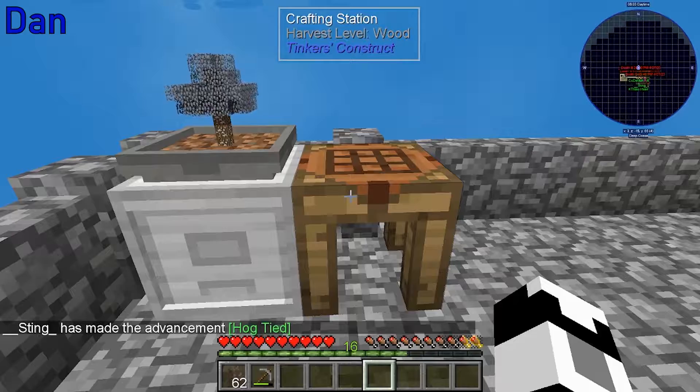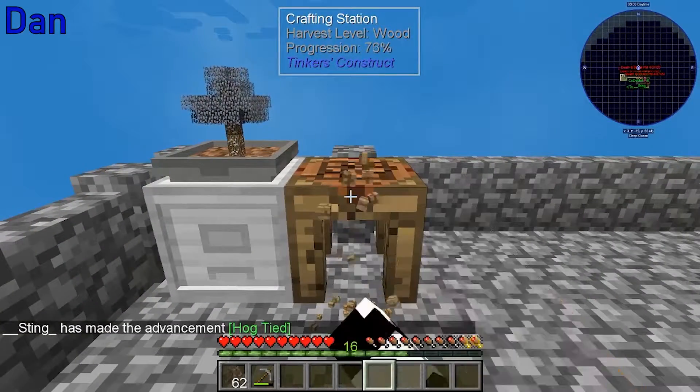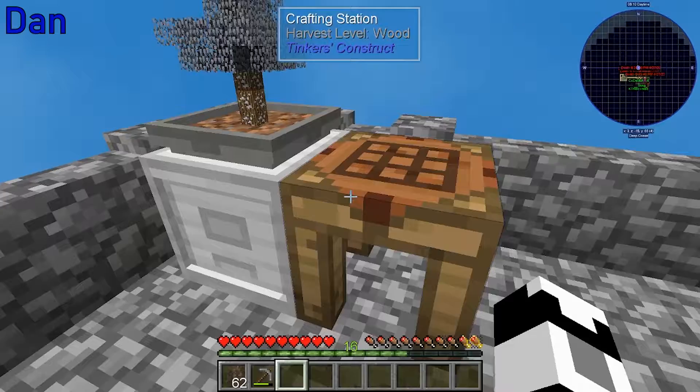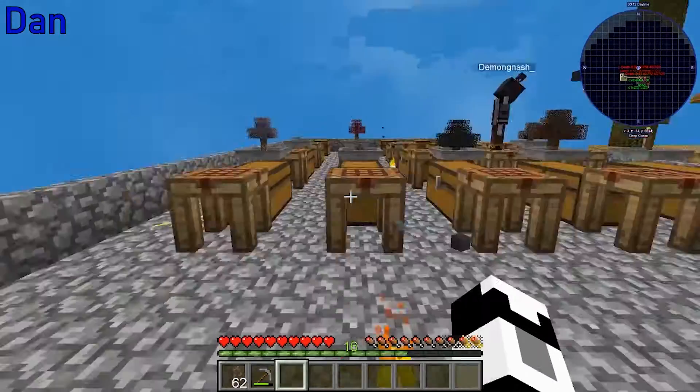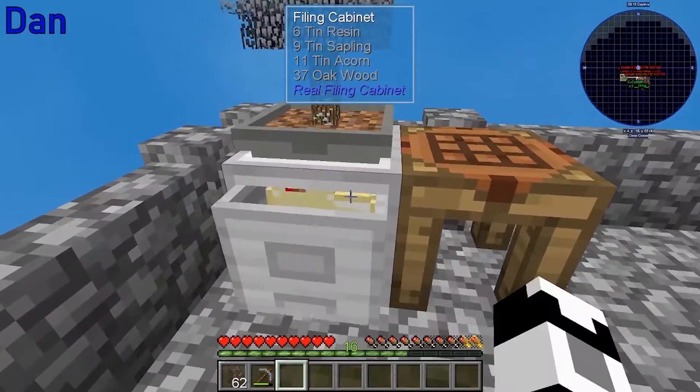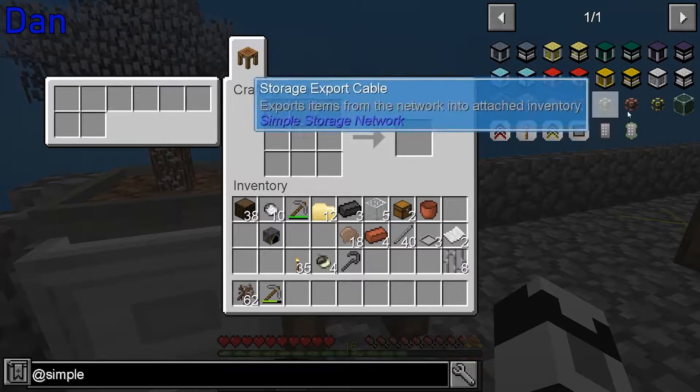I wanted to be able to take the crafting station, put it next to the filing cabinet, and craft with items out of it — because then we could replace all these chests with filing cabinets. Keenan, it would have infinite items!